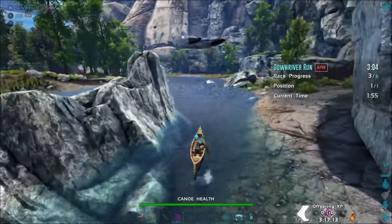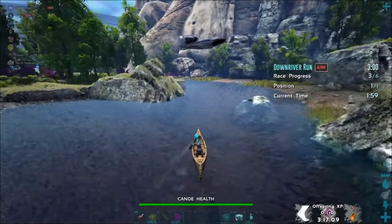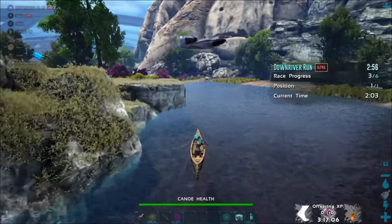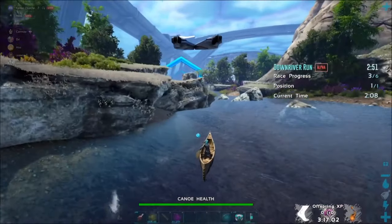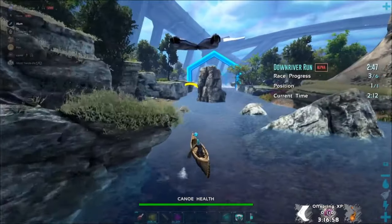We're going to start turning left as we come out from that, tapping left and letting the water pull us. As we come around this corner, we're going to start really going left. You're going to want to be holding left a lot of this, or tapping left — going left pretty hard. Just avoid that outcropping because you can't hit it.